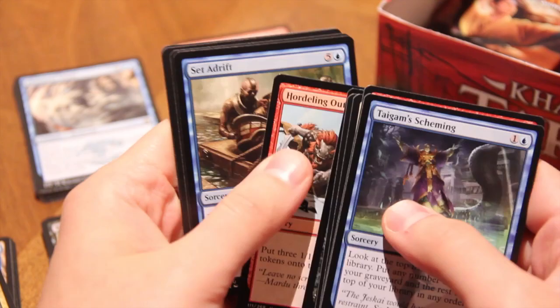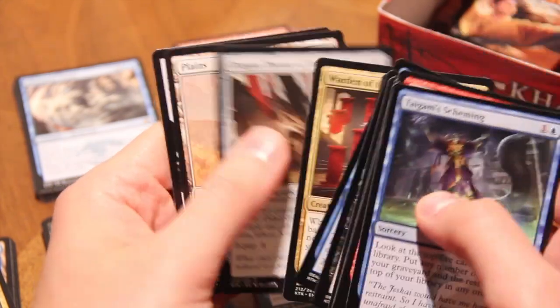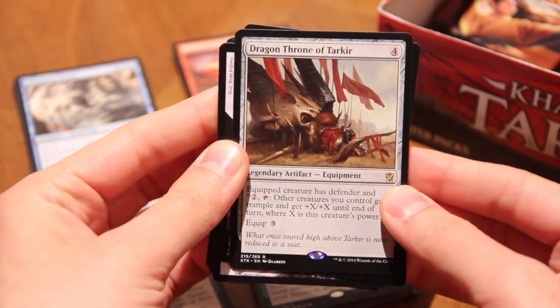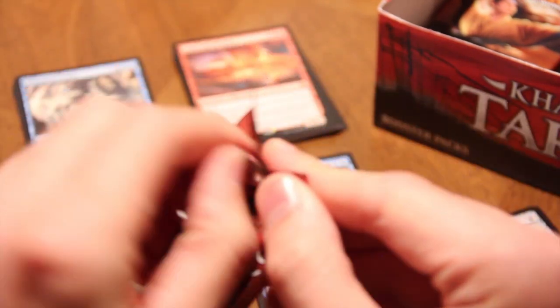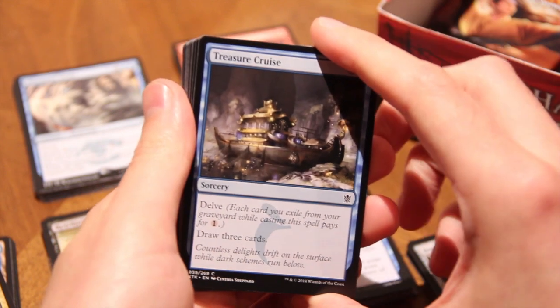Throttle, Hordeling Outburst, Set Adrift, Warden of the Eye, and a Dragon Throne of Tarkir — no foil though. This is pretty good in Commander; that's really where I like it, and definitely where I think it should see some standing play. There are definitely some decks that can go really crazy with it.